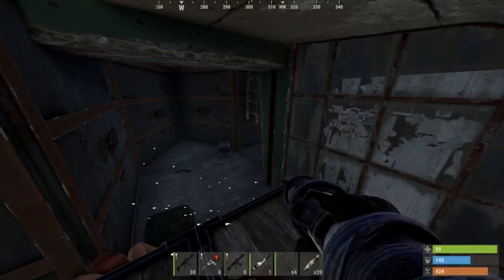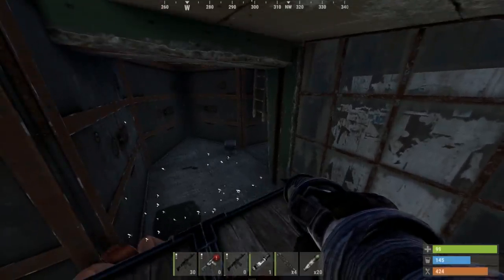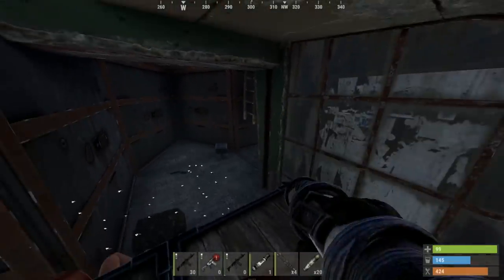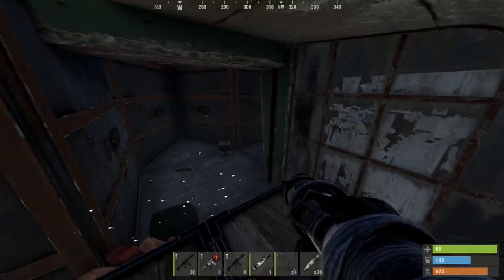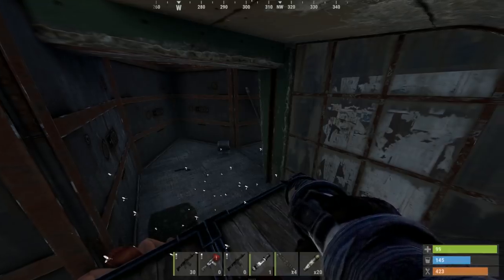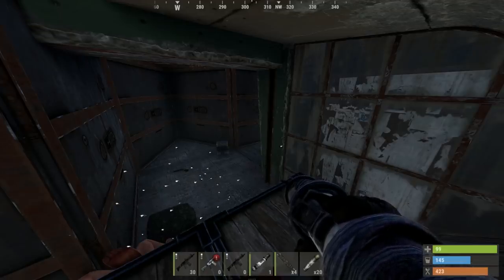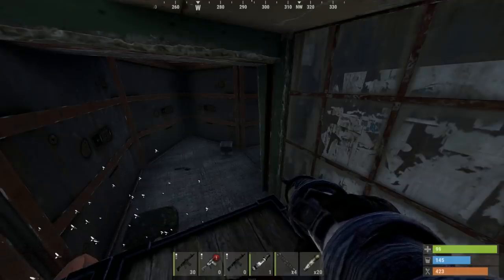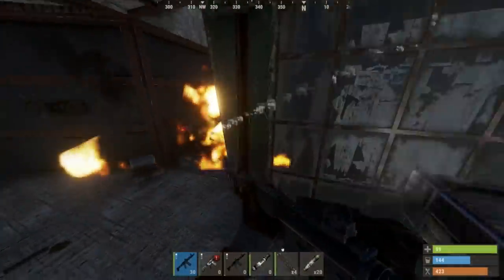Okay, he's throwing grenades — survey charges. Trying to kill the ladder with that. If he drops down, he's dead. Ladder's broke. Here we go. He's gotta drop at some point, or he's just gonna sit up there and wait. There we go — that was easy.